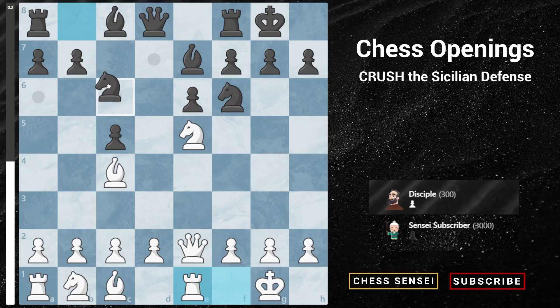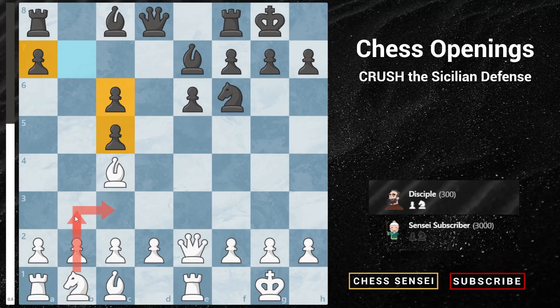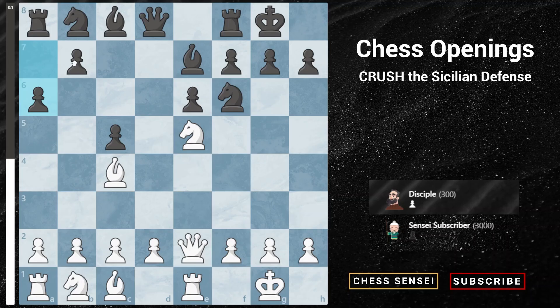Black doesn't have many options. If he tries to develop his knight with knight to c6, we can just capture and after pawn takes, black's queenside pawns are destroyed and isolated — pretty easy weaknesses to attack. We can play knight to c3, pawn to b3, knight to a4, followed by bishop a3, putting tremendous pressure on the doubled c-pawns. Black can try pawn to a6, trying to push the b-pawn and potentially play c4 to trap our bishop, so we must play pawn to a4, preventing pawn to b5.